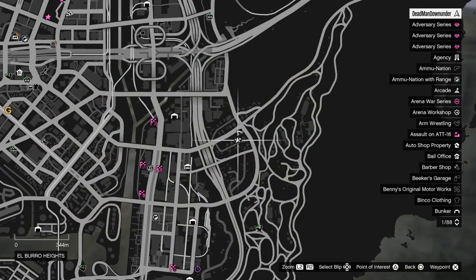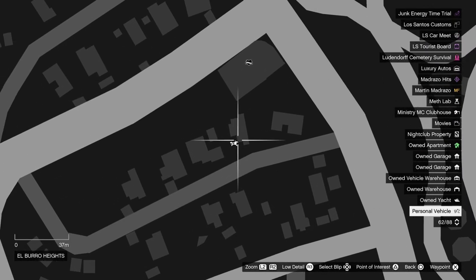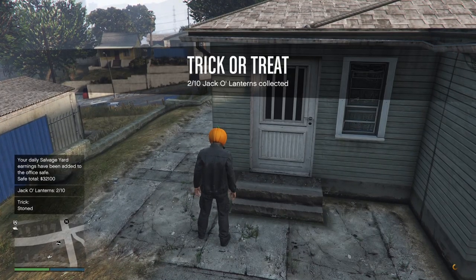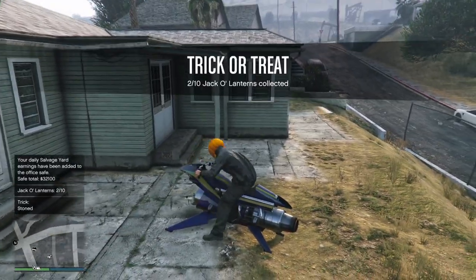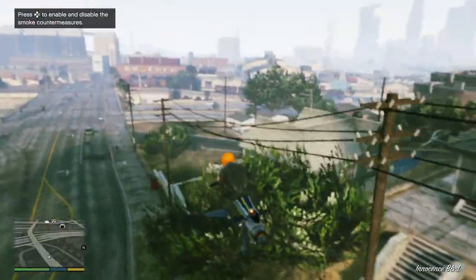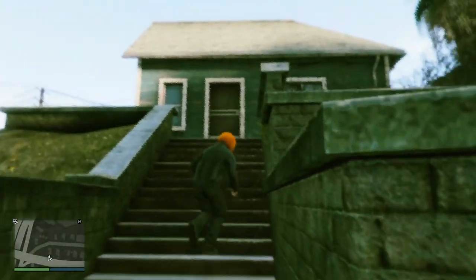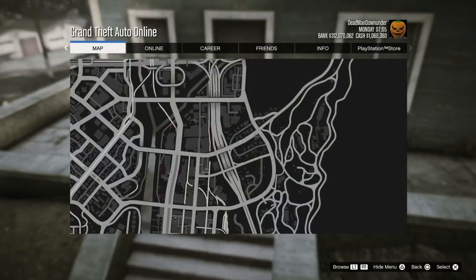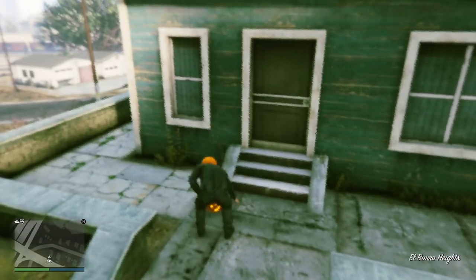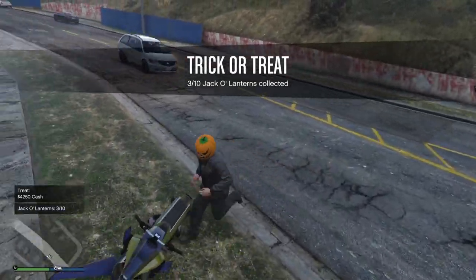I should have pointed out where that one was located — it was just here. The next one is located here. Walk up to it, press right on your d-pad — and it's a trick, I am now stoned, fantastic. We've got another one just here. This one gives us 4,250 cash — we'll take that. On to number four.